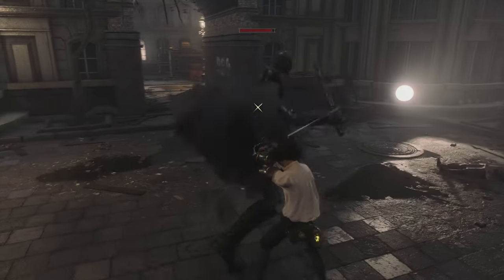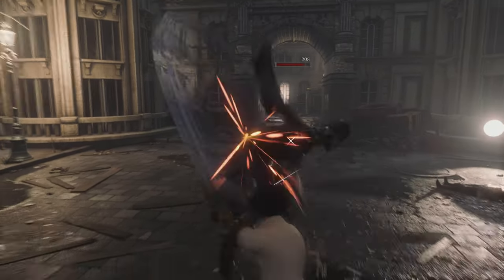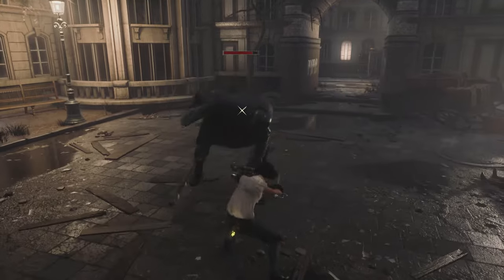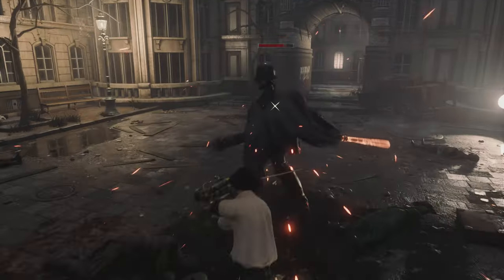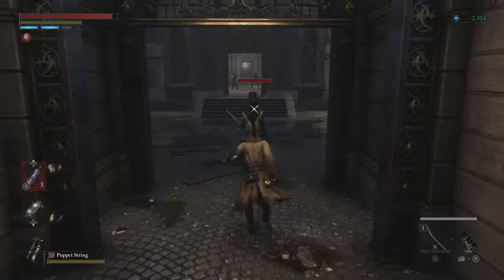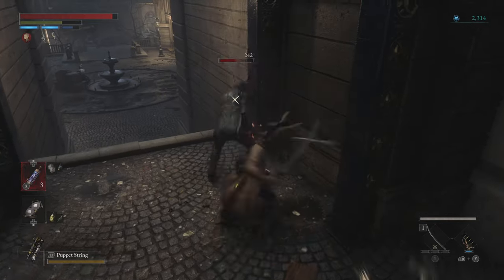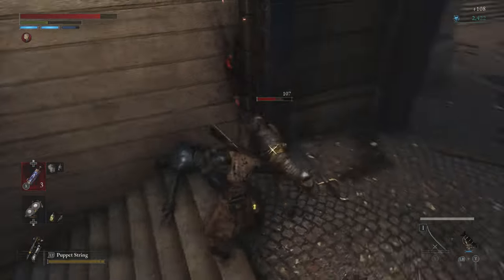If you're determined to soak up some punishment, then the Perfect Guard is a very neat trick. Perfect Guard allows you to destroy enemy weapons by pulling off an expertly timed block. They won't be left totally empty-handed, but their busted gear will make their attacks shorter and less damaging, which can give you a real upper hand. Just remember that while pulling off a Perfect Guard will allow you to avoid taking any damage, it will also consume some stamina.